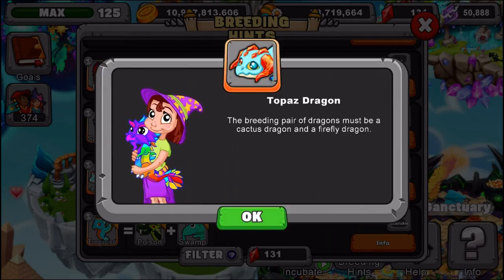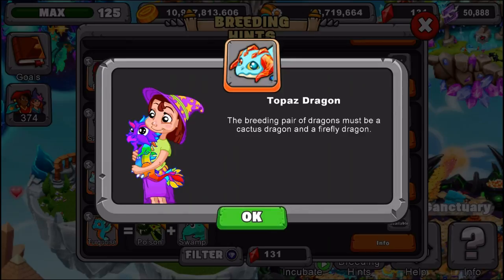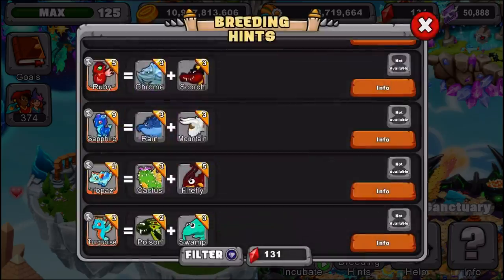The third method for gems is probably using the Coliseum every day. Make sure to enter an elder dragon that matches the element, and it'll give you five gems every day. That's another good method, but it doesn't give you as many gems as having friends or Topaz Dragons. Those two methods really can't be beaten.